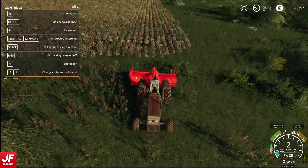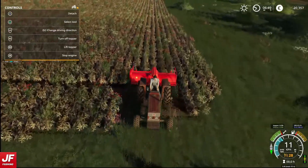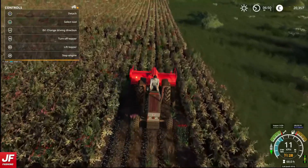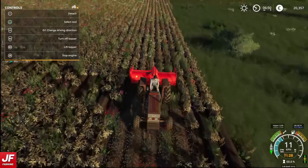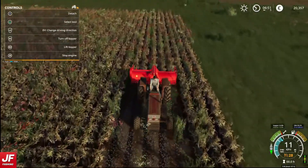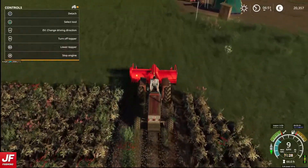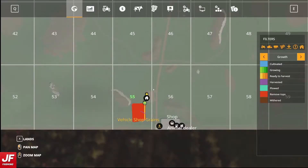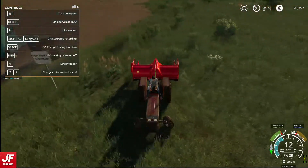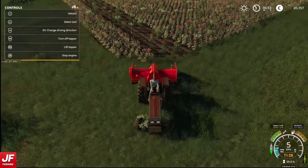Drop him down and turn him on. We can see he is now topping — that's great news. Because he's a bit wider as well, I'm hoping it will take a bit less time. In reality, maybe it won't work like that. So let's just double check — that is now ready to harvest. Perfect, that's what I wanted. So we're not destroying the crop, and we are not.